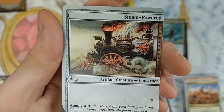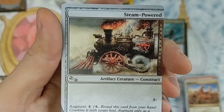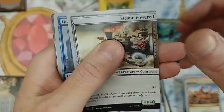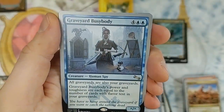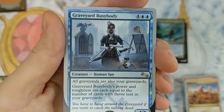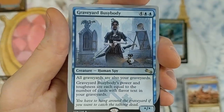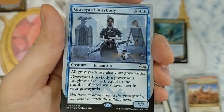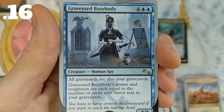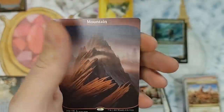Steam-Powered Augment — reveal this card from your hand, combine it with target host; augment only as a sorcery — rate plus zero, plus four. Then we have Graveyard Busybody: all graveyards are also your graveyards. Its power and toughness are each equal to the number of cards with flavor text in your graveyards. As you know, not every card has flavor text.